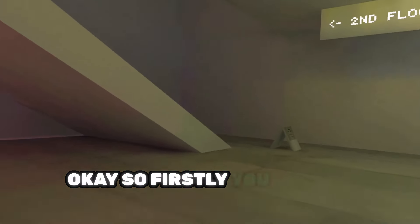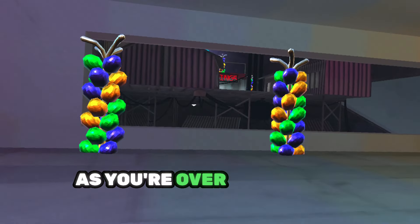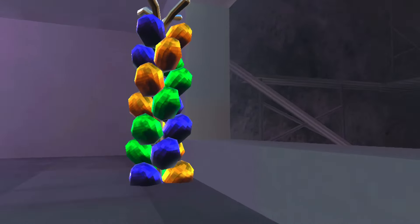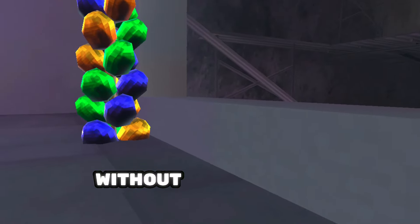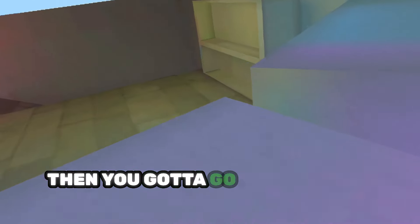So firstly you have to go to the top floor of Cities, right over here. Once you're on the top floor, from here on out you cannot touch the floor. So let me show you how you can get downstairs without touching the floor. Firstly, go to this balloon, then go over to the walls — very easy. Then you can touch the stairs; stairs you can touch. Then you gotta go up over here and go down to the shelf.